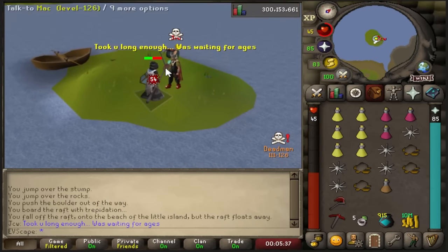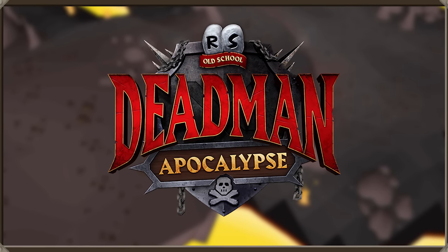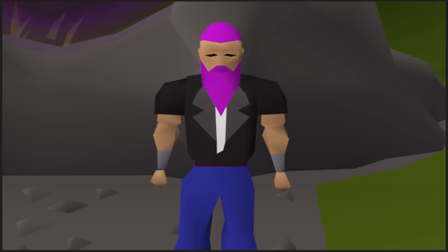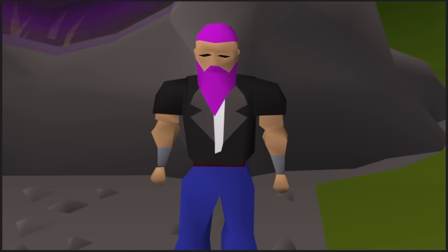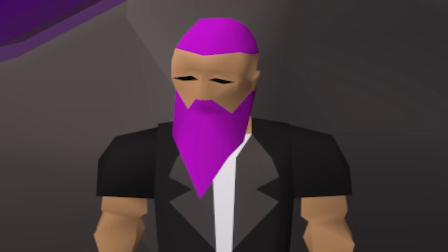I maxed in Deadman Mode Apocalypse, a game mode specifically designed for PVP, and I decided to skill instead. That changes today. EVscape is on his PKing arc, and we're going to go murder some innocent noobs. But first, got to make a few cape upgrades.